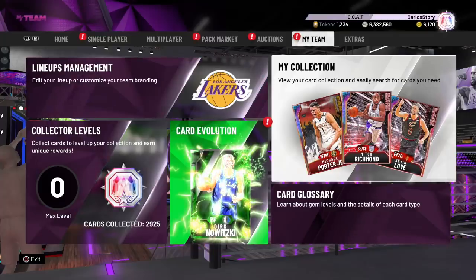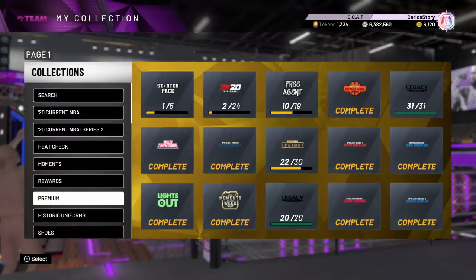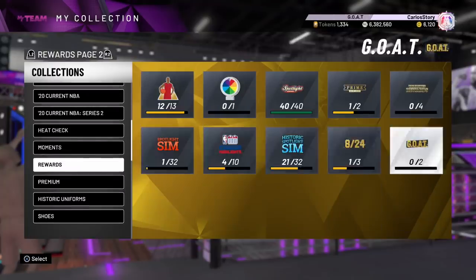We got ourselves some new content in NBA 2K20 MyTeam. We ended up getting a 99 overall Galaxy Opal Michael Jordan and some new Takeover packs. If you're excited and want good luck, leave a like right now. Subscribe to the channel - we're on the road to 300,000 subscribers. Let me know down below in the comments what you think.